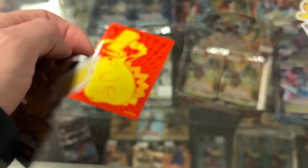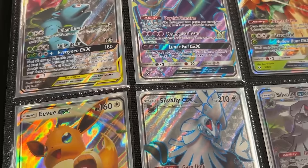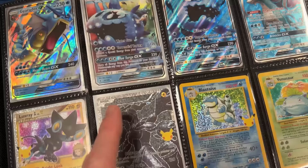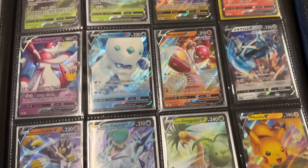Let's take a look at the first binder of the night and we're already going into some ultra rares. Look at that — we got Lunala GX, we got Celebi and Venusaur, that alternate art promo. Solgaleo GX back from the Sun and Moon era, we got some Hidden Fates. Oh look at that, full art trainer goodness going into Suicune GX. This keeps going — oh look at this, this is a page of rainbow rares.